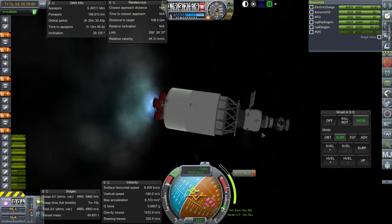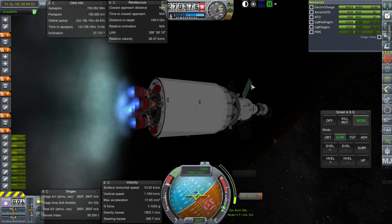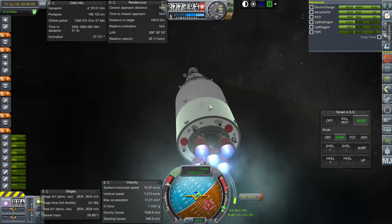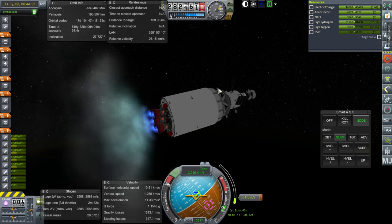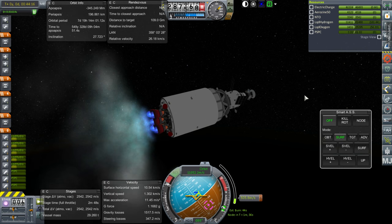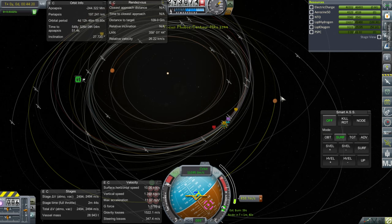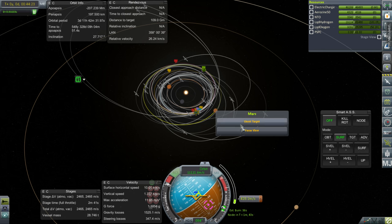I hope we don't get to Mars and find out that we needed more Delta-V — that would be horrible. We're getting close to the end of the planned burn. I'm going to keep this stage hanging out until we make sure we've got the exact approach to Mars. So I'm going to turn off SmartASS, activate SAS. And if we have to make any corrections, I'll shut off four of the RL-10s and reignite just one.